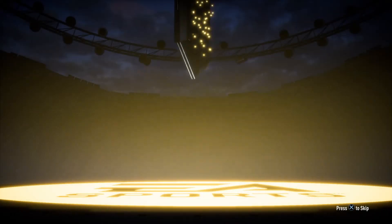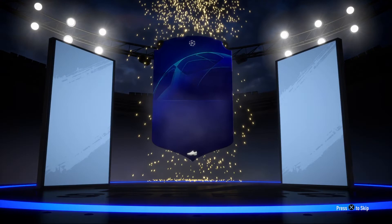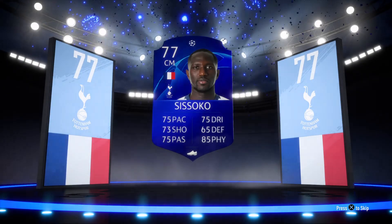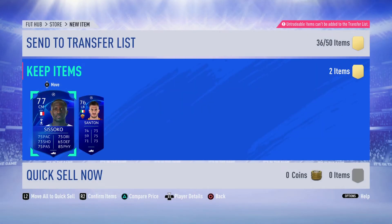Is it going to be a walkout? I don't think so. Who is it going to be? It's French, a center back type. It's Sissoko. That is absolute trash. As you can see, Santon and Sissoko. Sissoko has pretty decent stats though, so I might just use him in my team.